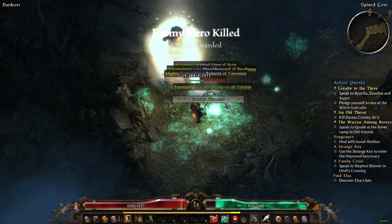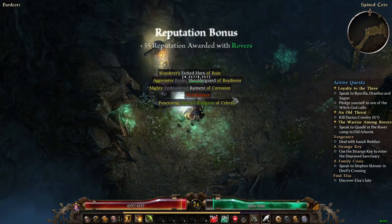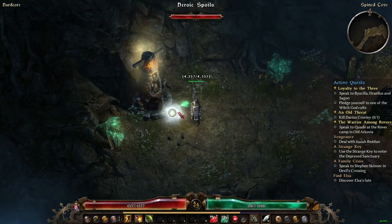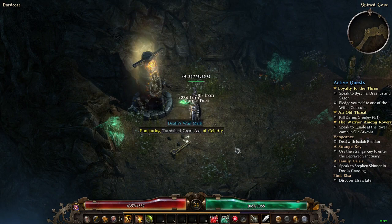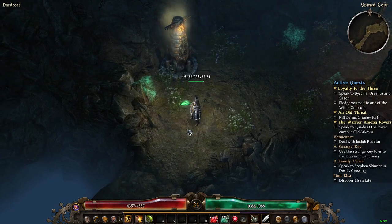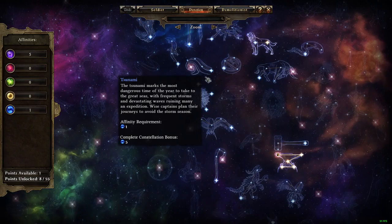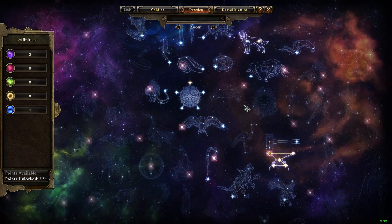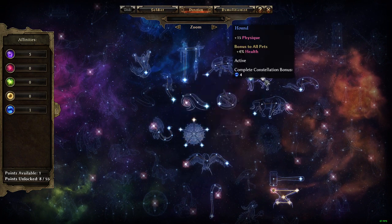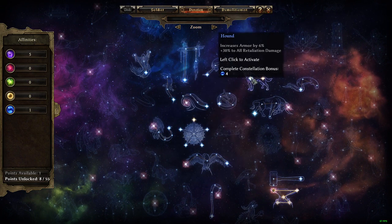Nothing worth keeping there. They dropped shoulder guards in the spoils. I need to check devotions — we've already put points into Hound, so there we are. We're increasing armor by six percent and thirty percent to retaliation. My next point there is going to give me physique, increased armor, and more retaliation damage.